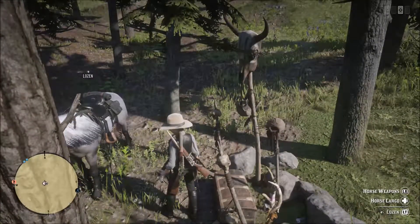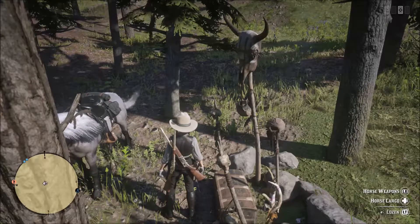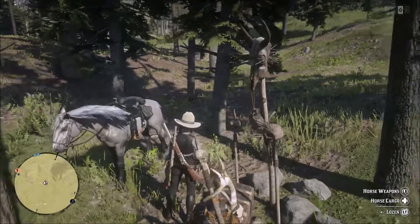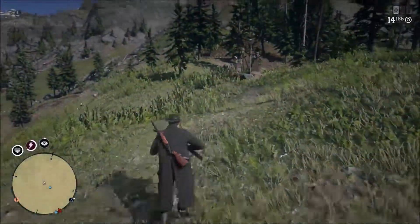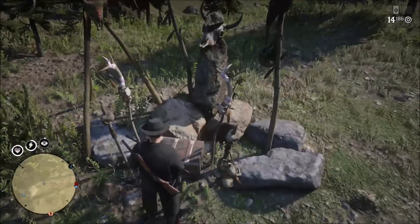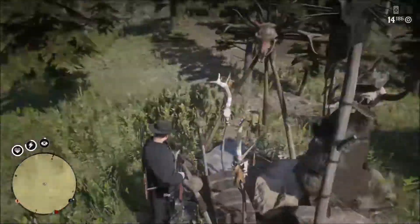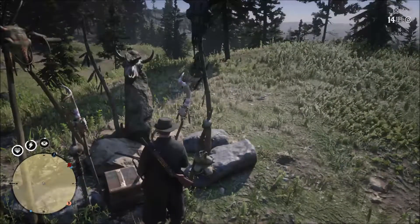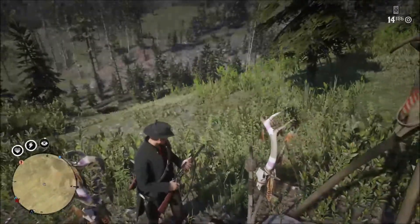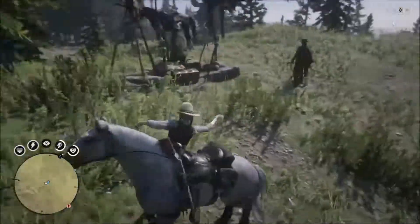It just so happens that when I found his treasure, he at the exact same moment was finding my treasure. You can see Dude here, and there's my treasure. At this point Dude and I simply switched places. As you can see, the treasures on this particular map are elaborate, so your eyes are a good way to locate them.